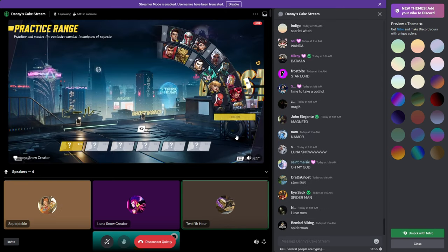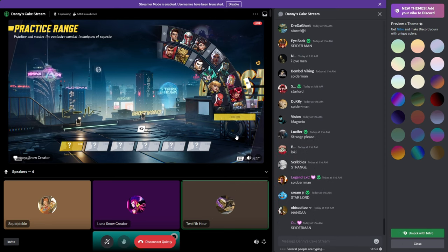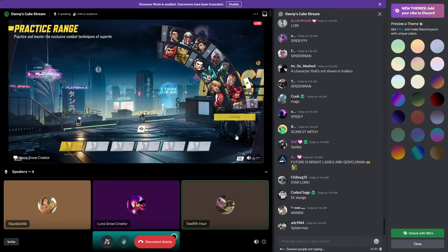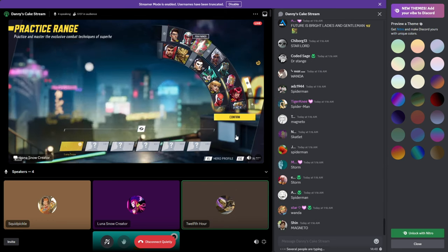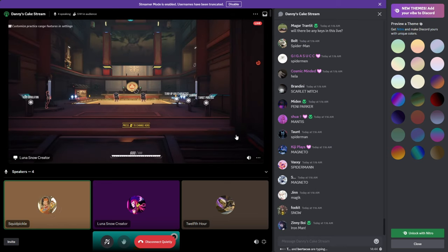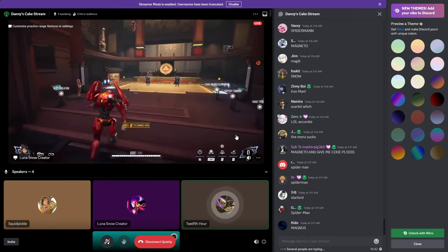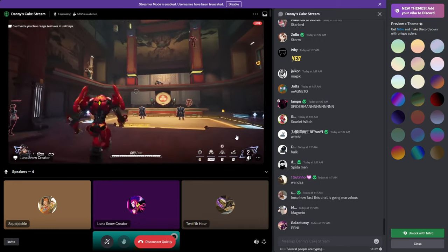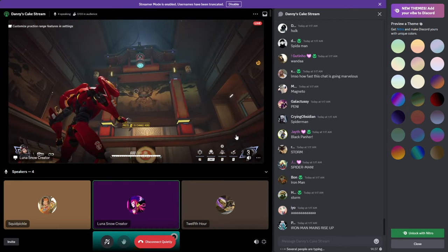Pick any of the women characters — looks like I've seen a lot of Penny, Scarlet Witch, Storm all over the list. Lots of Spider-Man characters too. Penny works — she's kind of Spider-Man but a woman. Someone has to protect the area, so let's go with Penny Parker.